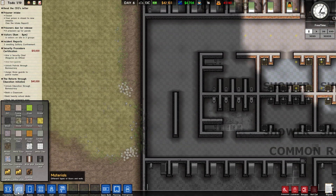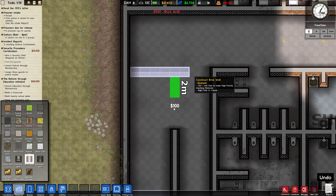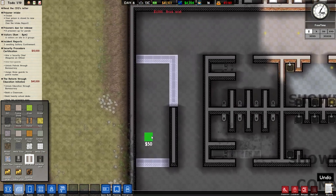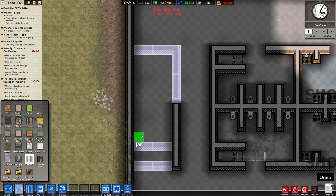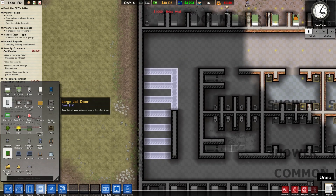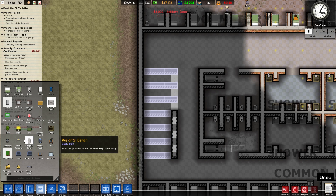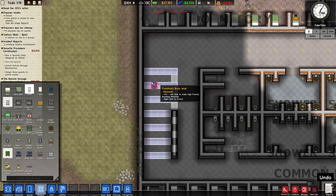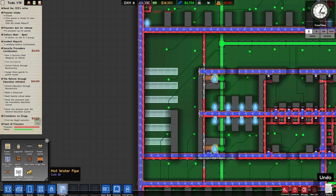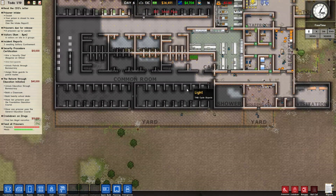Let's put in some solitary. We're going to go brick wall, brick wall, something like that. For solitary cells, we don't actually need any space at all, so I'll just do this — that's going to give us our solitary cells. We want solitary doors. We could put a toilet in here — that's probably sensible. Apart from that, we don't need anything else. We do need to put in just a little bit of piping, but that's all right. That'll give us some solitary cells to work with.